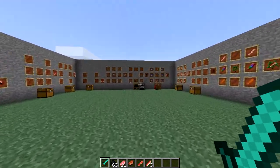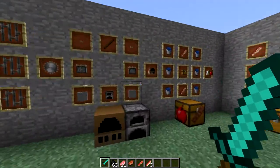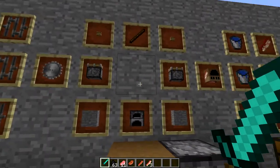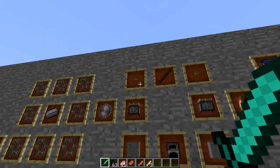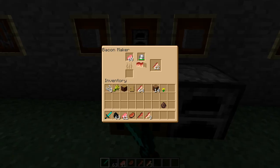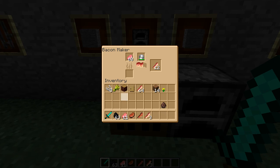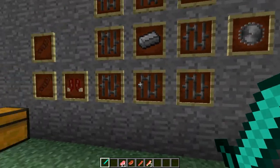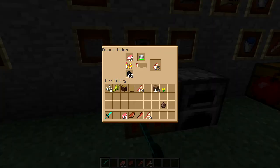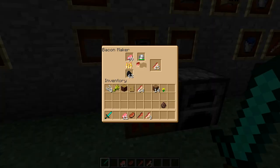Now that I got the raw pork chops, what I'm going to have to do is go and make a bacon maker. To craft the bacon maker, you're going to need a furnace, two pistons, two buttons, a stick, and two pieces of stone. Then I'm going to put the raw pork chop in and cook it with coal. I'm also going to need a saw blade — to make the saw blade I need iron bars all the way around with an iron ingot in the middle. So once I got the saw blade, I put it in here.